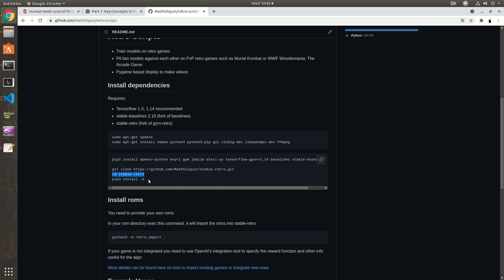After you clone it, you just cd into the directory and install locally with this command. For Windows users, I haven't yet made a video on how to set up Stable Baselines and TensorFlow on Windows, so if you have questions about that you can ask in the comments — it'll help me make a video faster. If you have any other setup problems, please feel free to ask in the comment section and I'll gladly help if I can.